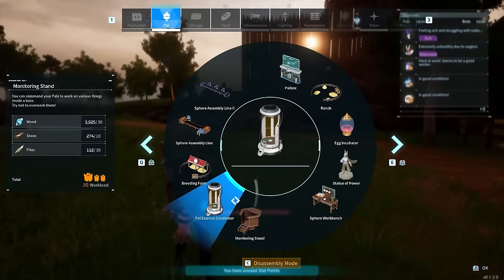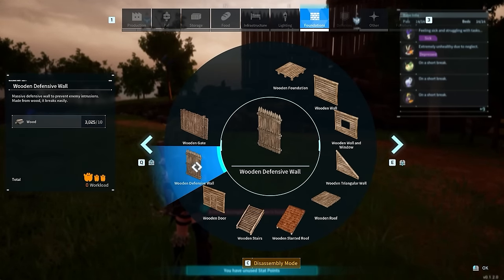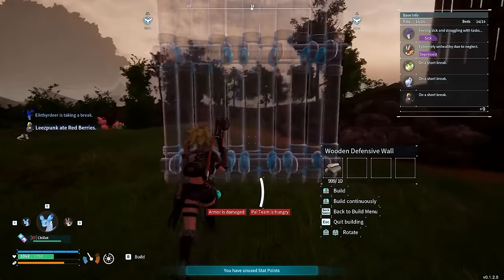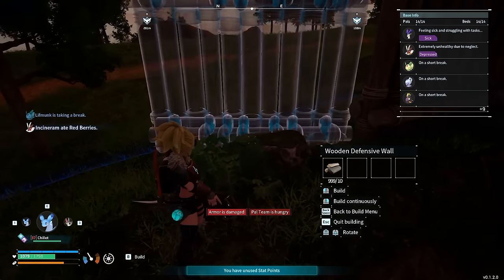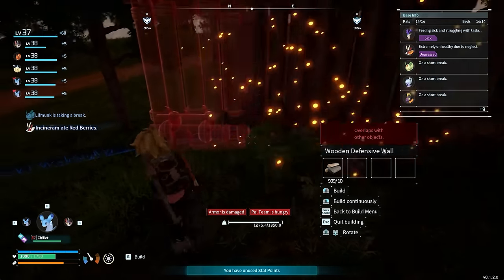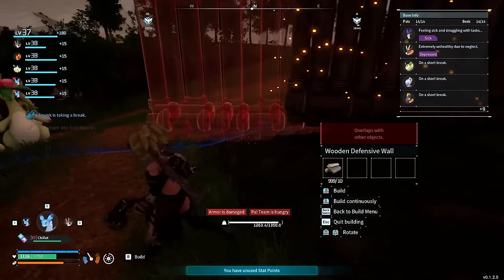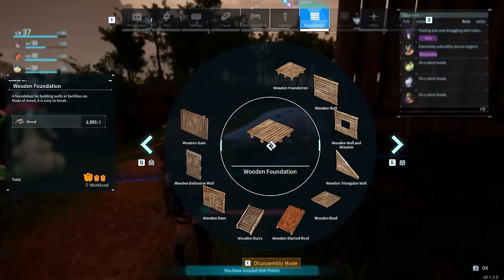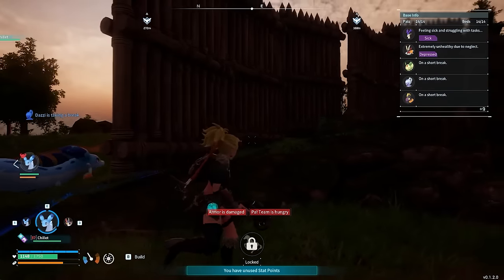The next tip is chain building. If you go to build a structure — say a defensive wall — one thing you can do is right-click instead of left-click. Right-clicking continues to build whatever you had selected before, so you don't have to keep going into the menu and choosing the item again. Chain building — very useful.